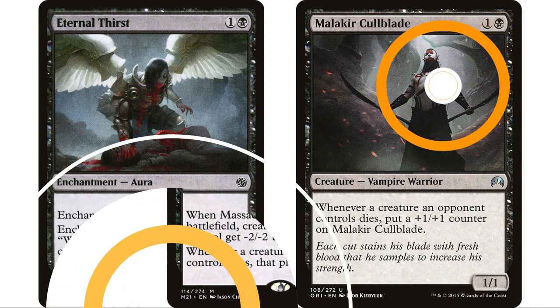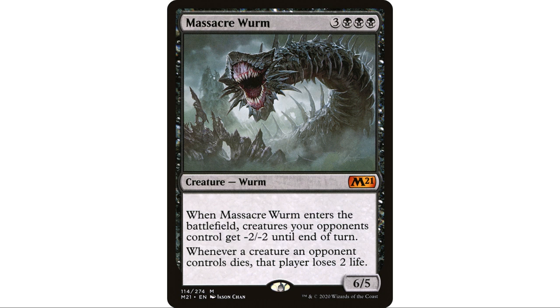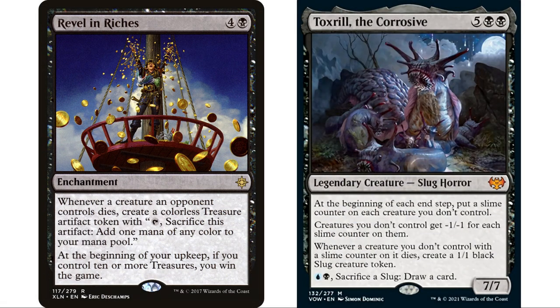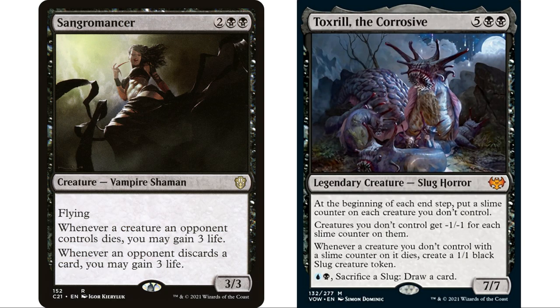Our opponents' creatures are going to be dying all over the place, so I threw in Infernal Thirst and Malakir Callblade. Massacre Worm is a no-brainer — it gives all opponents' creatures minus-two minus-two until end of turn when it enters, speeding things along, and whenever a creature an opponent controls dies that player loses two life. It can be a real win-con. Revel in Riches is also a fantastic win-con — whenever a creature an opponent controls dies, create a treasure token, and at the beginning of your upkeep if you control ten or more treasures you win the game. It's very possible to hit ten treasures quickly once Toxril is in play.